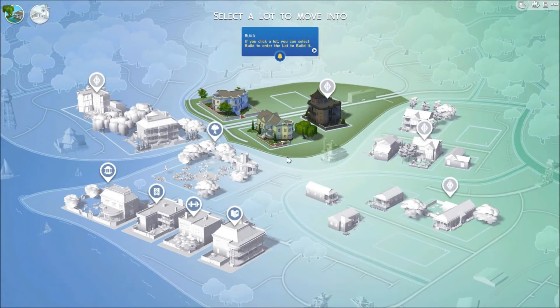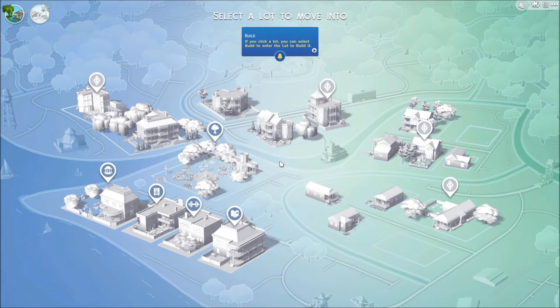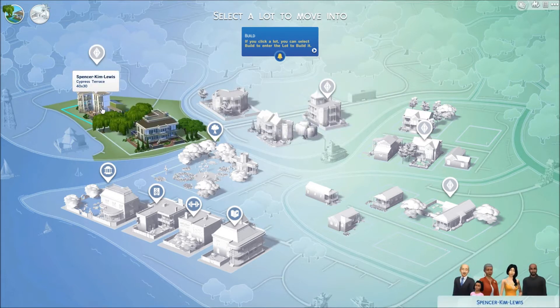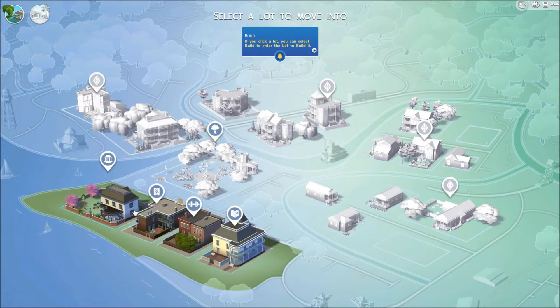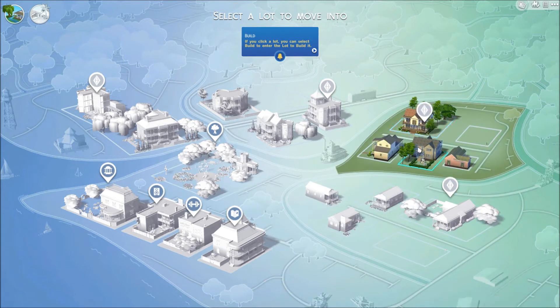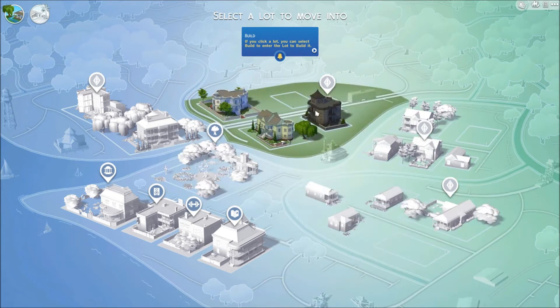Hey hey hey and welcome to Sims 4 Episode 2 with me, The Trunklton. I'm going to start again because I've discovered how to go into a household - there is a tutorial I made, and the link will be in the description. We can merge with a household - any of these houses with the plumbob above them are places you can move into.